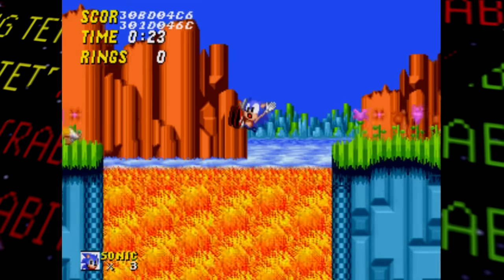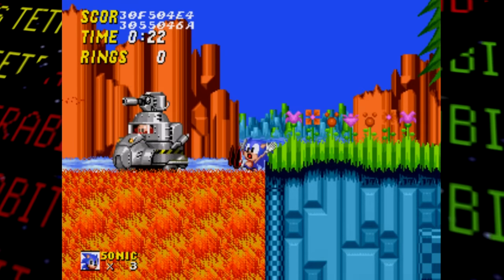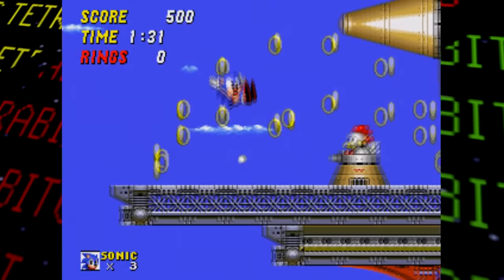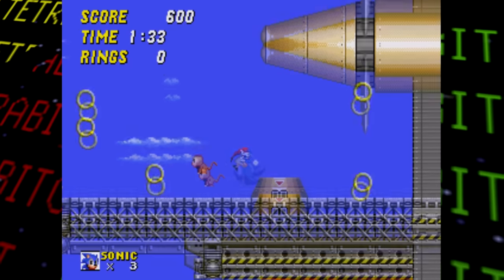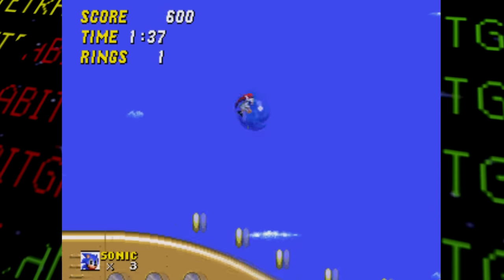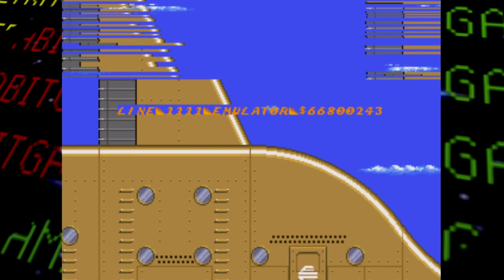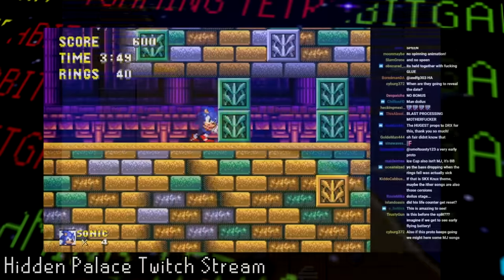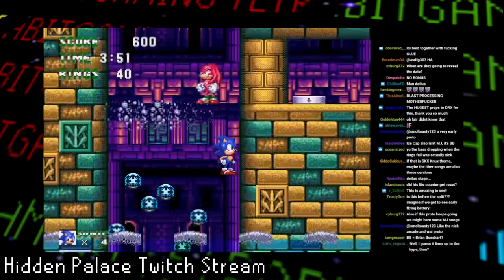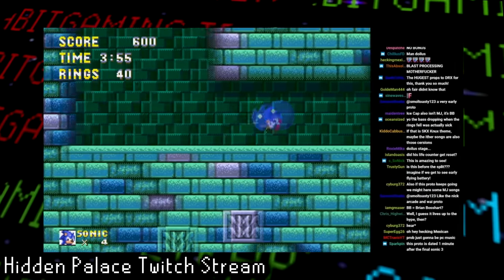That's pretty much where we're at with Sonic 2 as of this video. It's a shame no crazy new discoveries were made with the likes of Wood Zone and Genocide City Zone, so I'm hoping even more prototypes get unearthed soon. I'll be back with a fourth Sonic 2 Lost Bits video if and when that happens. The folks at the Hidden Palace and Cutting Room Floor have also dropped a new Sonic 3 prototype, so expect a video on that soon.